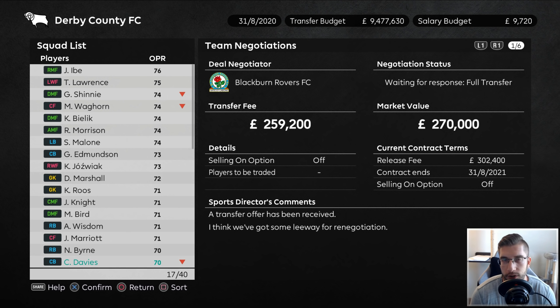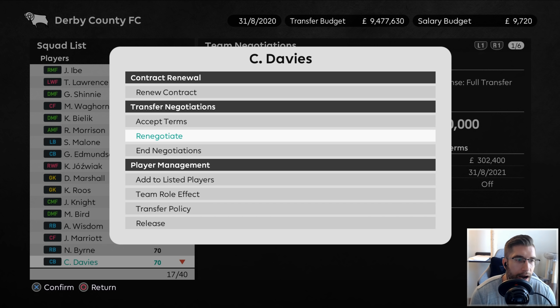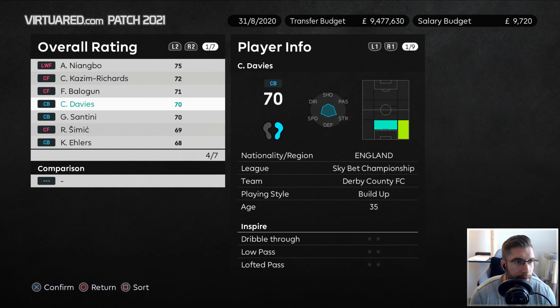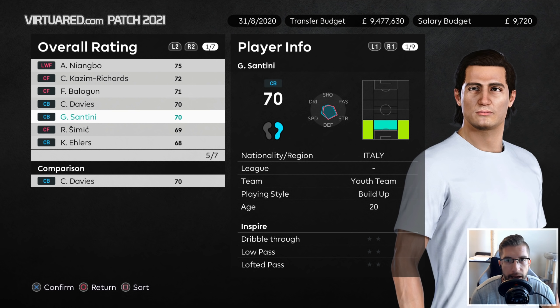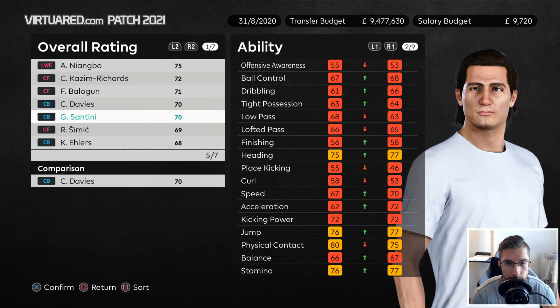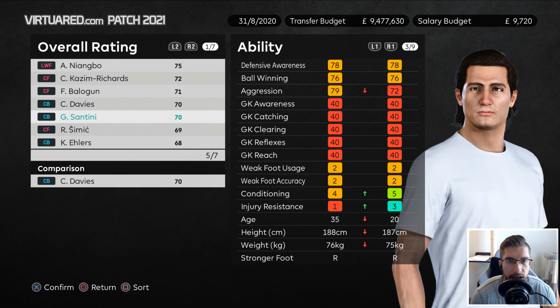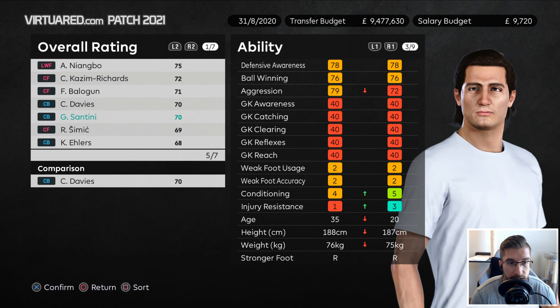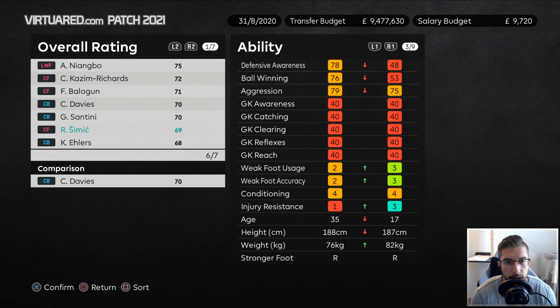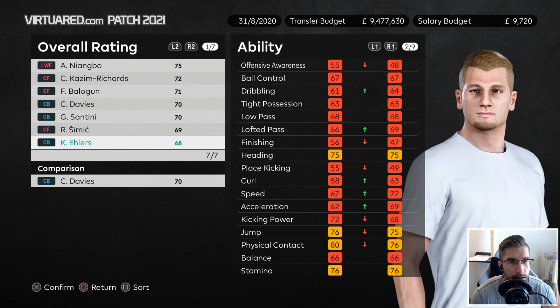I wanted to put Davis in for a comparison. Sorry folks, there's going to be a lot of talking in this video - you can skip ahead to the matches if you want, but I like to tell you guys what's going on. Davis is on the left, Santini is on the right. Santini has a little bit more pace - 70-72. Stamina's pretty much the same, balance the same, jumps a little bit better, ball control is better. He's got really good injury resistance actually.